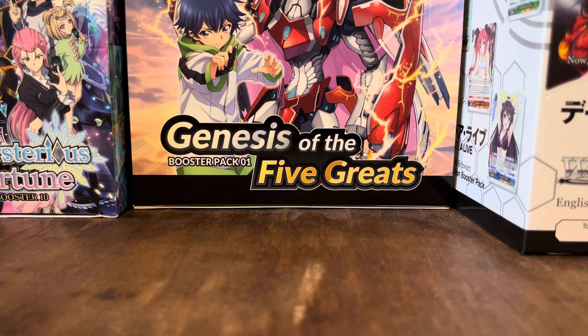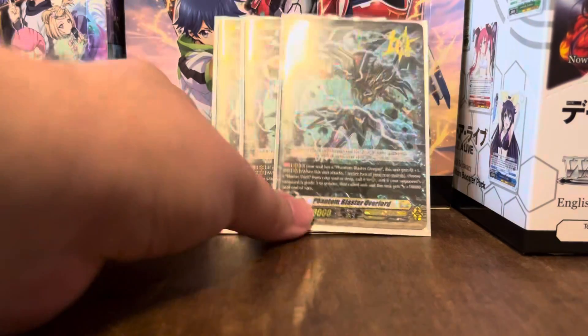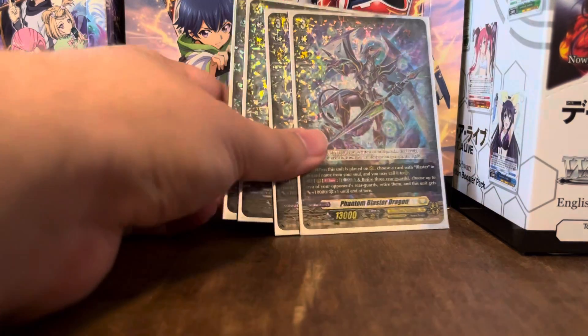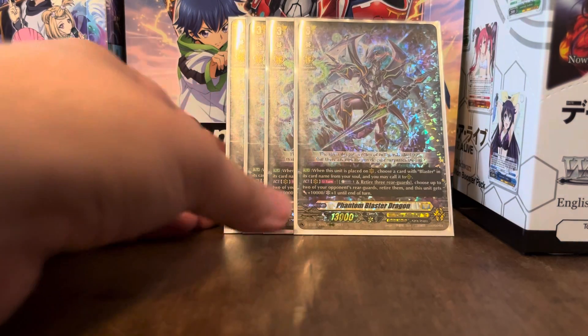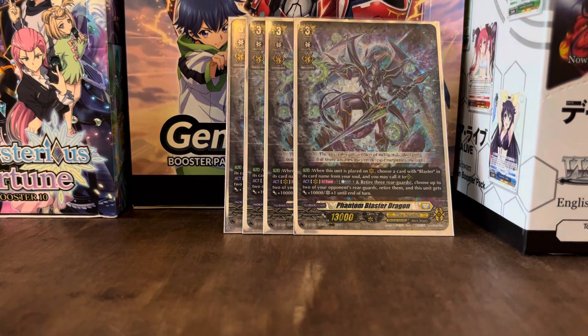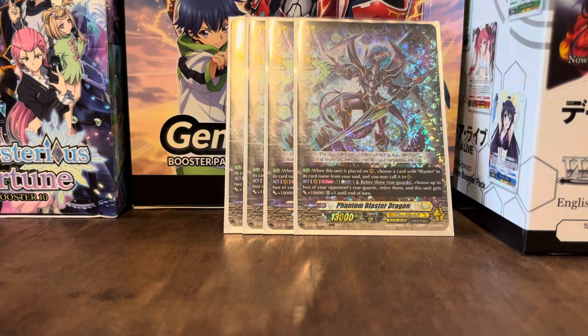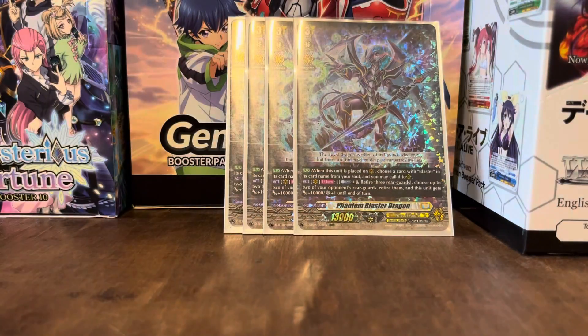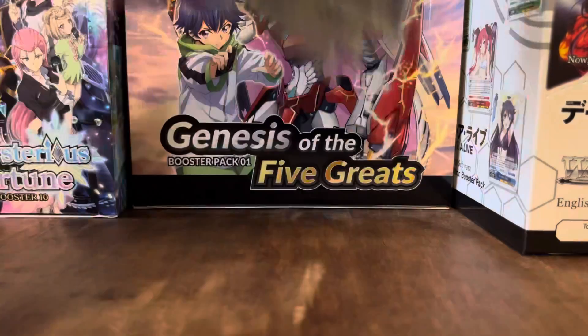Now to the main deck — we've got three more copies of Phantom Blaster Overlord, and here are the four copies of Phantom Blaster Dragon. We won't be using any of his abilities since he'll no longer be on the Vanguard Circle. He's here purely to achieve Overlord's skill. You're probably wondering how he gets into the soul — we'll get to that.